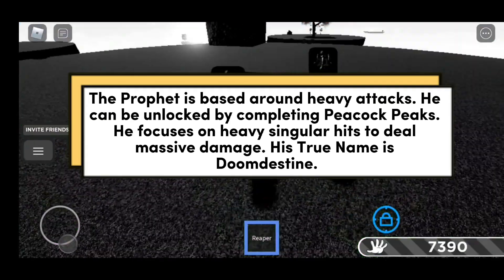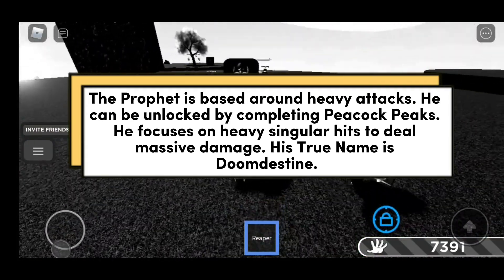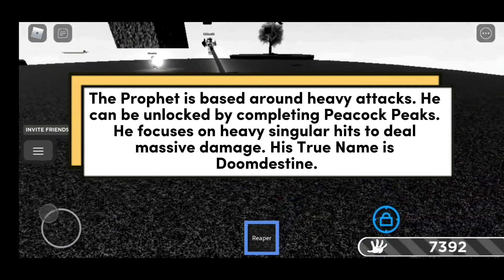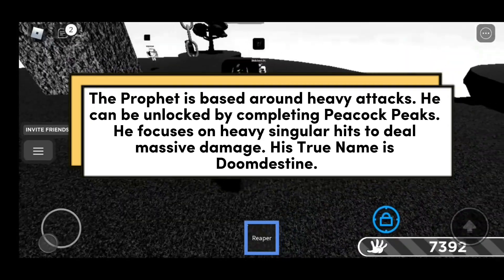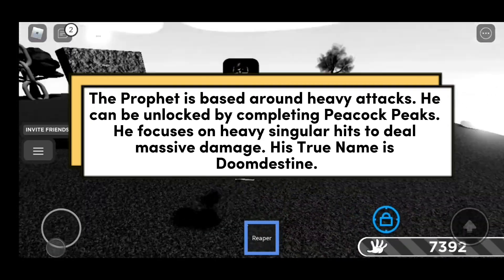The Prophet is based around heavy attacks. He can be unlocked by completing Peacock Peaks. He focuses on heavy singular hits to deal massive damage. His true name is Doomdestine.